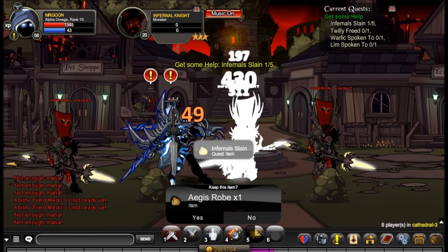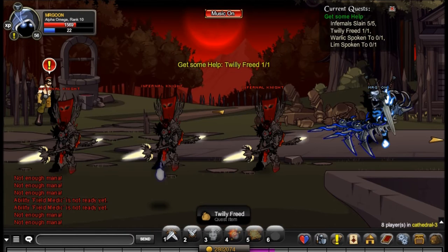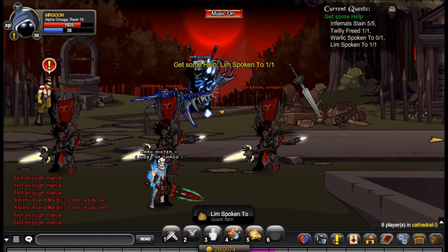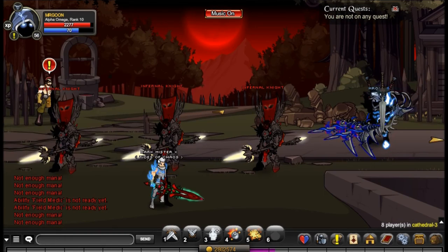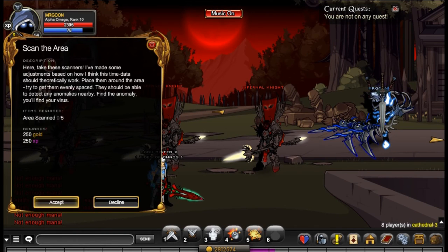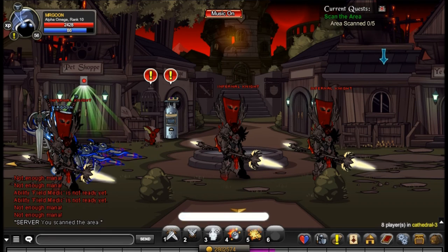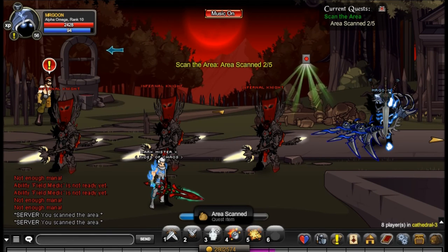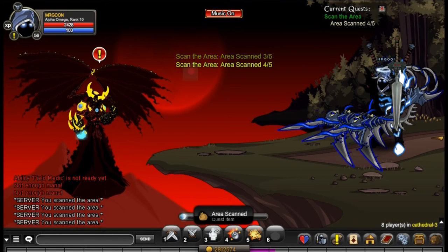Now we are at Irbus, and for the first quest you need to defeat the Infernal Knights which spawn in front of you. Then you have to click on the people I click on: first Twilly in this little cage - very sad to see - then Lim on the far left over here, who is going to be a very important NPC in a minute. Then if you advance through to the last little room you have Warlock just here, the Dark Arch Mage.